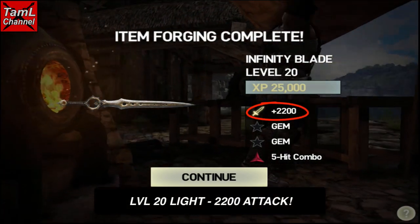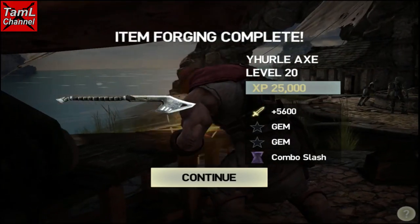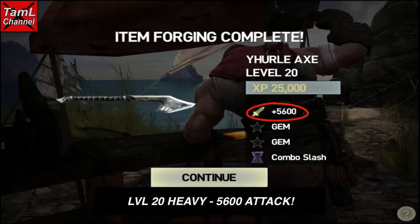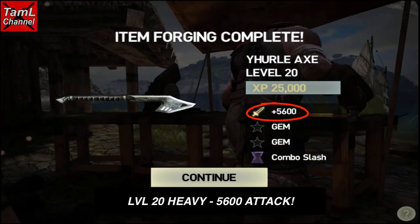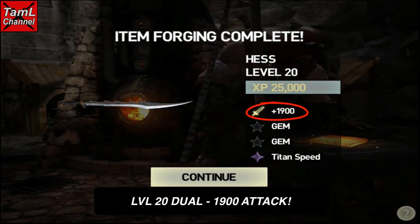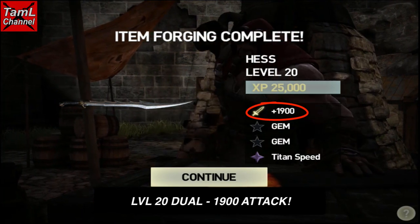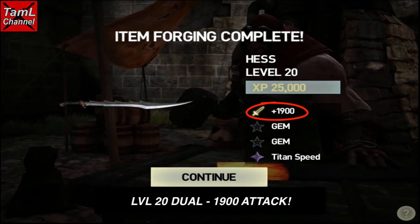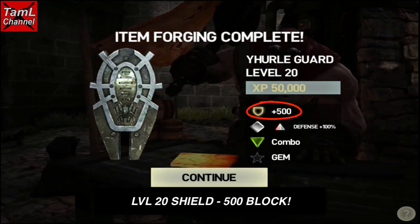With the sword you get 2200 attack at level 20. With the level 20 axe heavy weapon you get 5600 attack — that's the one with the most attack, it's really great. With the dual weapons they go up to 1900 attack, and all the weapons will have the same attack stats at level 20.